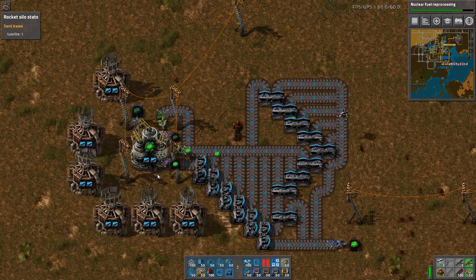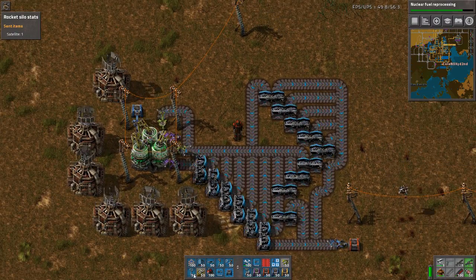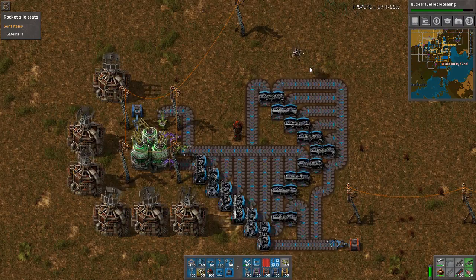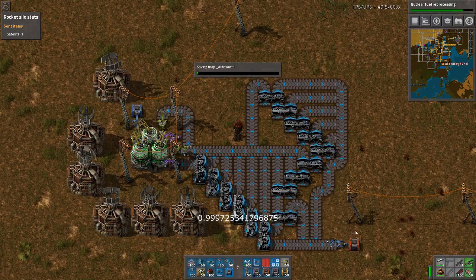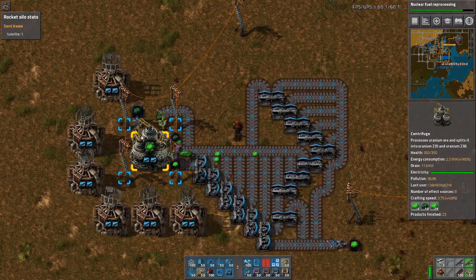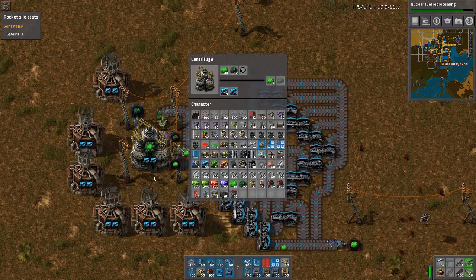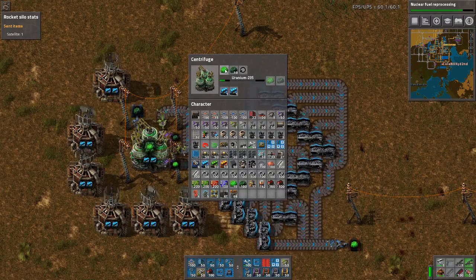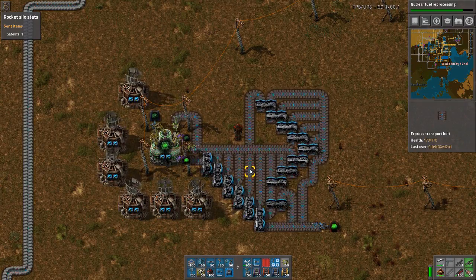And by 'on average' I mean - let me check. So on average 0.9997 items go into this box. It has been running six or seven cycles now. Let's check. And there's one too many here, but it works.